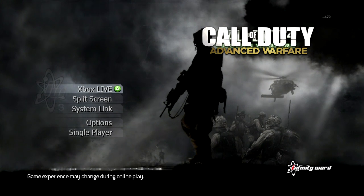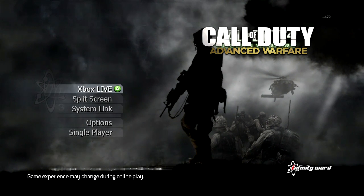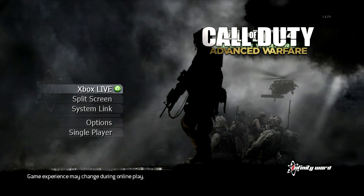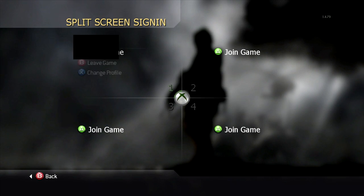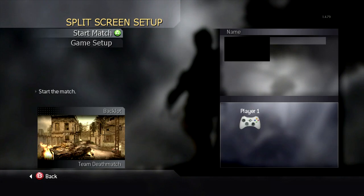Hey, what's up guys, Ready here. Today I'm going to be showing you how to play some of the old maps on Call of Duty: Advanced Warfare — it's an easter egg, whatever you want to call it. The sad thing is you have to go to split screen to play these maps and sign in, but you can't play on Xbox Live. Just go to split screen, go to game mode or game editor, then go to change map and all your maps should be there right away.